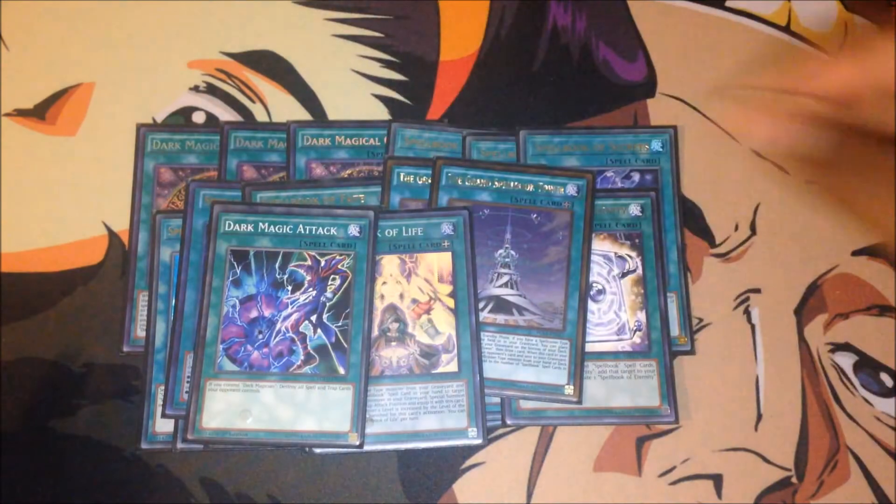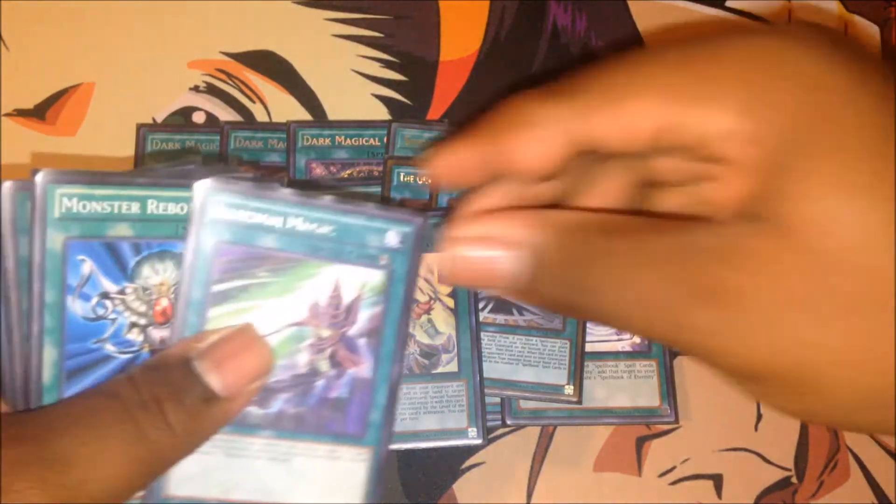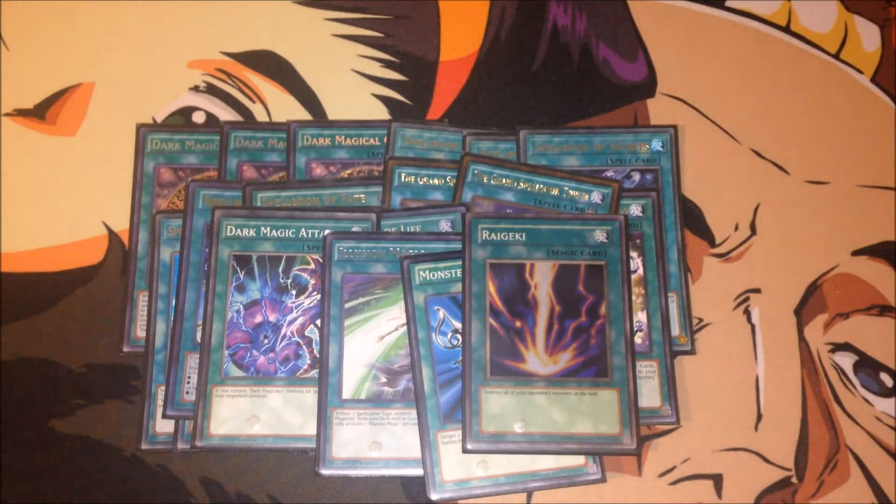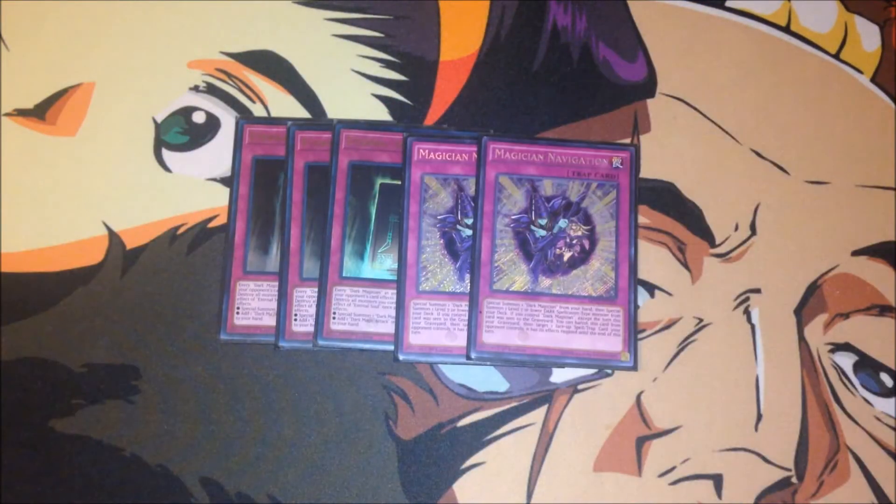Continuing on with the rest of the spells: one Dark Magic Attack for the back row, one Illusion Magic, one Monster Reborn, and one Raigeki — that rounds up my spells. For the traps, it's a very small lineup: Triple Eternal Soul and Double Magician's Navigation.